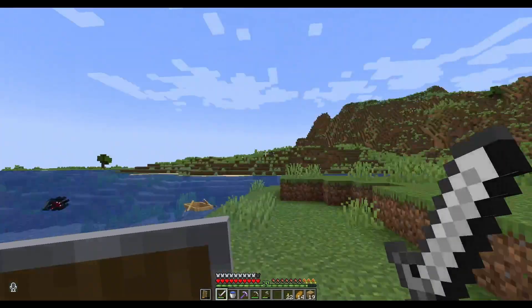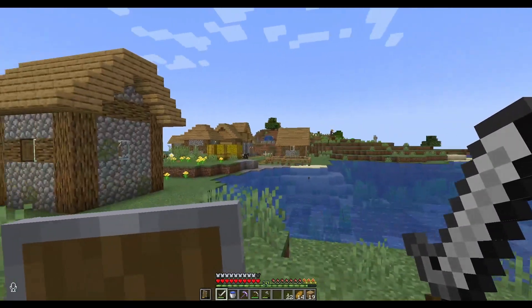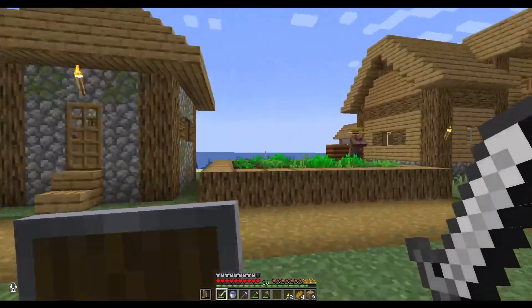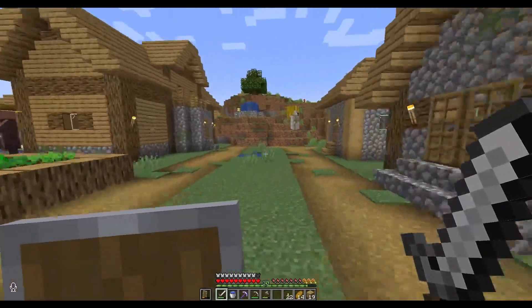This is actually a pretty convenient village because right on the other side of that mountain is where my base is. All I have to do is come down this river and find it. I probably won't need to move these villagers at all, because once I get my Elytra ready I can just fly over here within a matter of seconds.